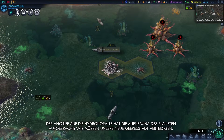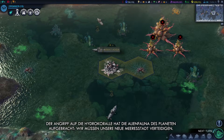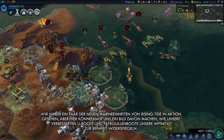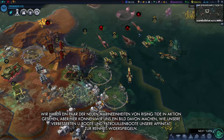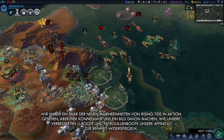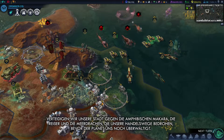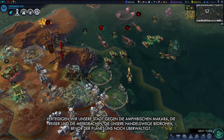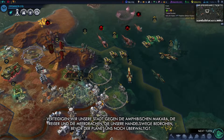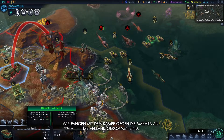Attacking the hydrocoral has angered the alien wildlife of the planet, and now we must defend our capital. We've seen some of Rising Tide's new naval units in action, and here we see that our upgraded submarines and patrol boats reflect our devotion to the Purity Affinity. Let's defend our city from the amphibious Makara, the Rippers, and the Sea Dragon aliens threatening our trade routes before the planet overwhelms us. We'll start by fighting the Makara who have come ashore.